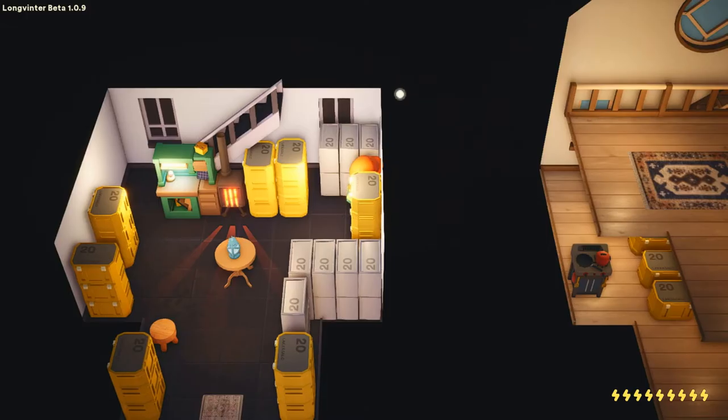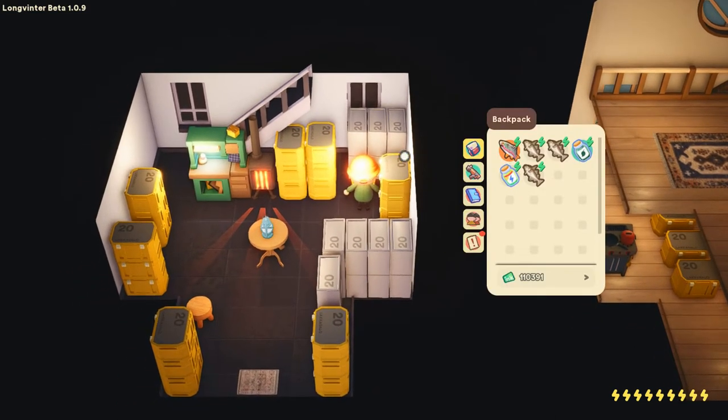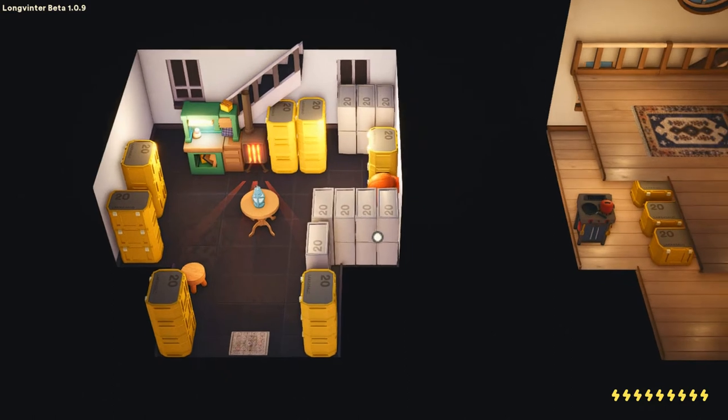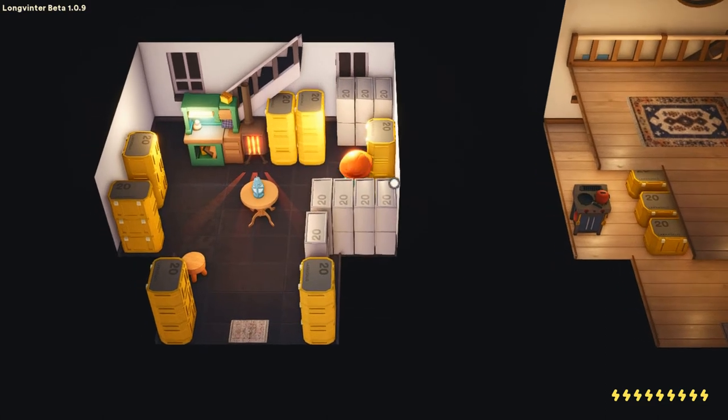Hi, this is RandoShib. I'm playing some Longventer and I had some difficulty figuring out how to get the items for house upgrades like light bulbs, water containers, and metal gears. These can't be made, but they can be acquired in different ways.